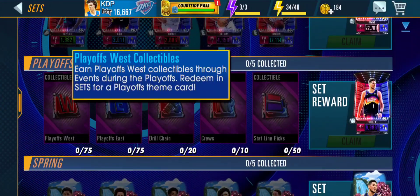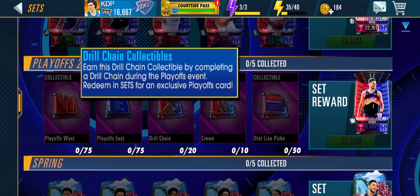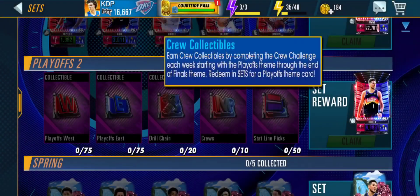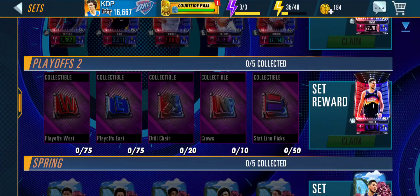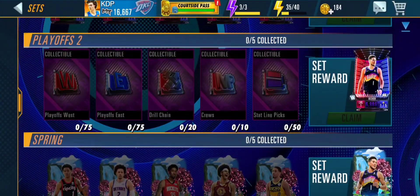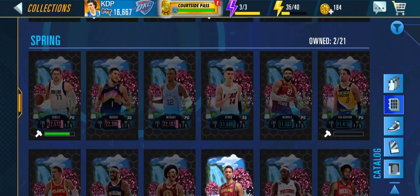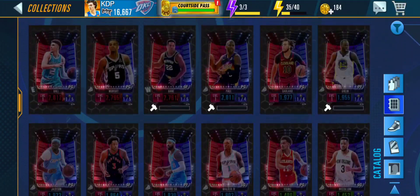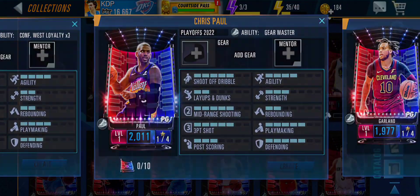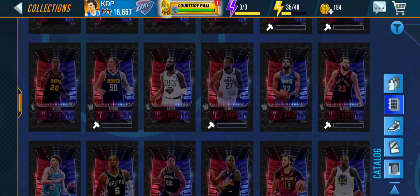They also have another set down here for the playoffs where you redeem sets — not sure how you earn those though. For the Trail Blazers set you end up getting an onyx Devin Booker, which I'm not sure is worth it. Honestly, it feels a bit disrespectful that the Suns players are onyx and sapphire tier, but they did just get Devin Booker in a previous team as a pink diamond, so maybe it doesn't really matter.